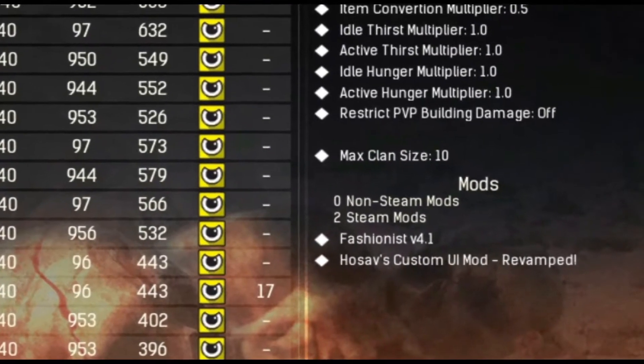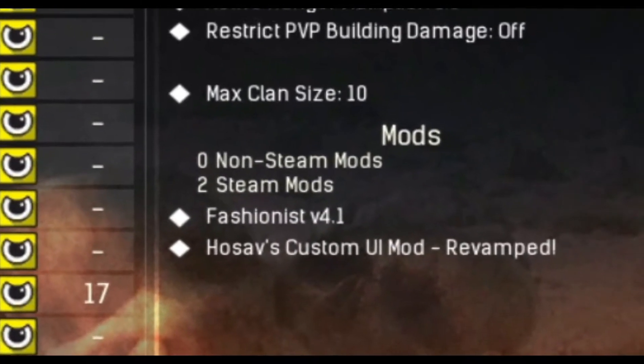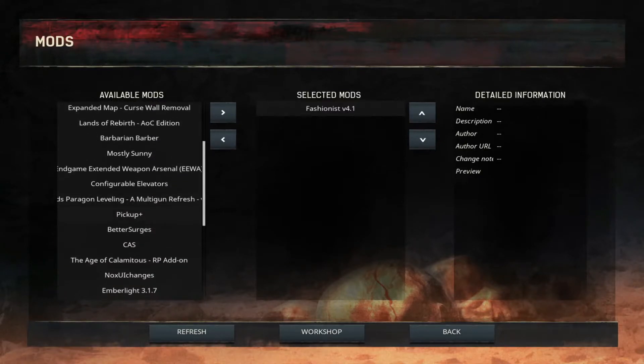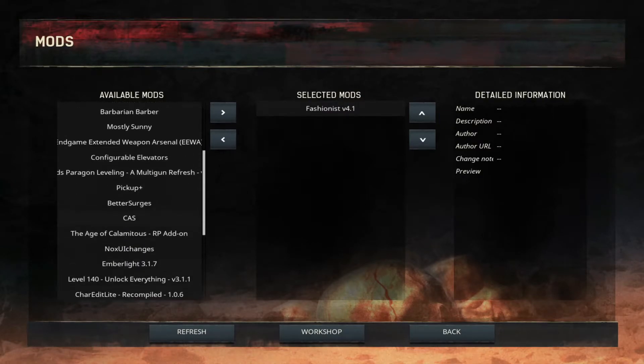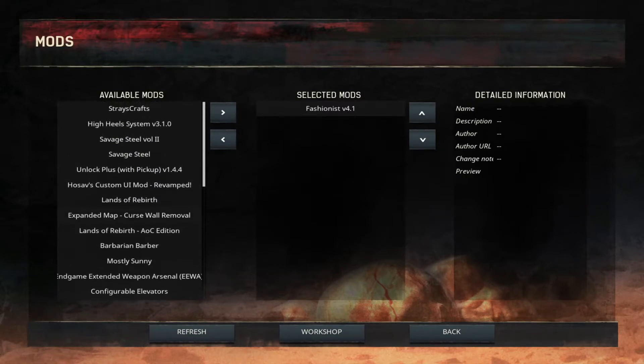By looking at the server selection screen we can see that this server is running Fashionist and Hosov's in that order, and that's what we need to set up in our selected mods screen. If you don't see the mod you're looking for, you'll need to go to the Steam Workshop page and subscribe to that mod so that it will show up in your available mods section.